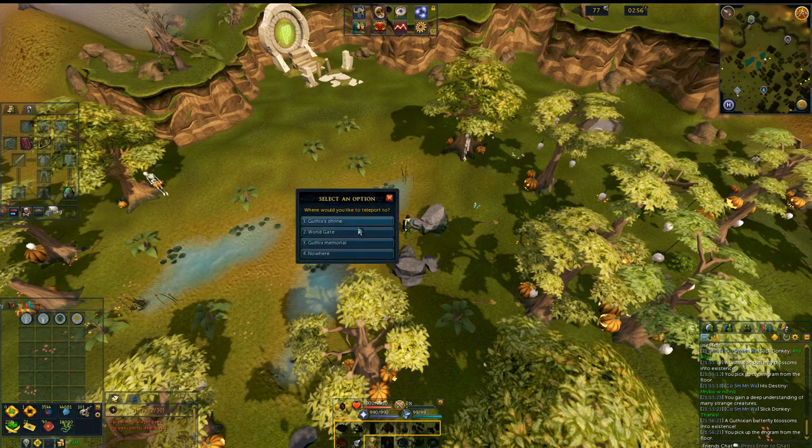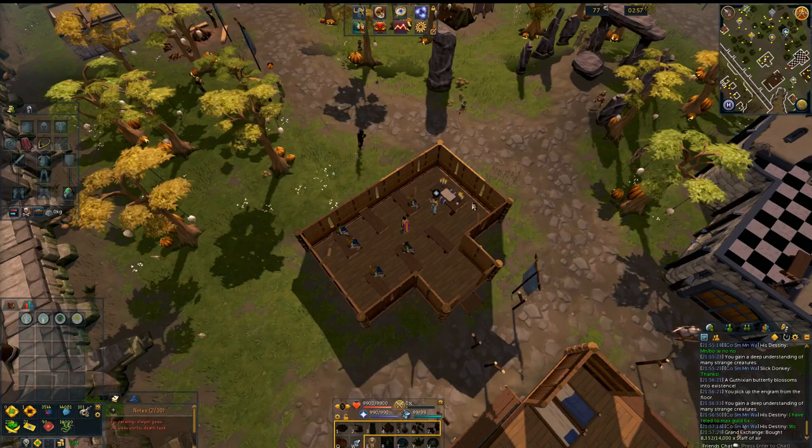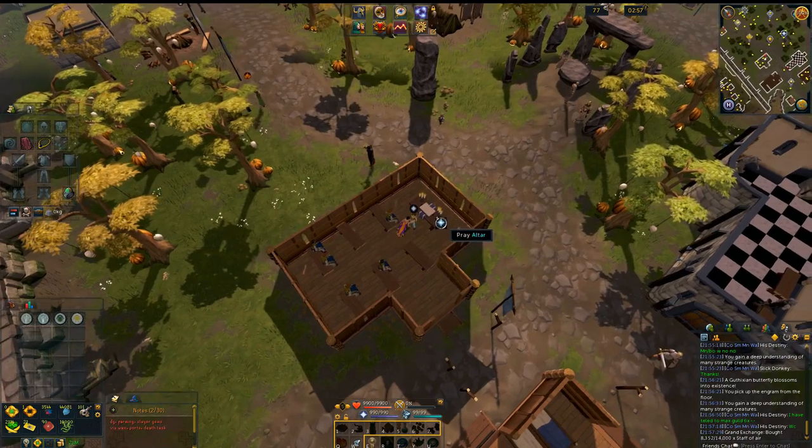The fastest way to get to the World Gate is the Sixth Age Circuit teleport. The next engram is going to be found on the prayer altar in Burthorpe. The fastest way is probably just teleporting to the Lodestone and collecting it from there — you will get the Druid engram.